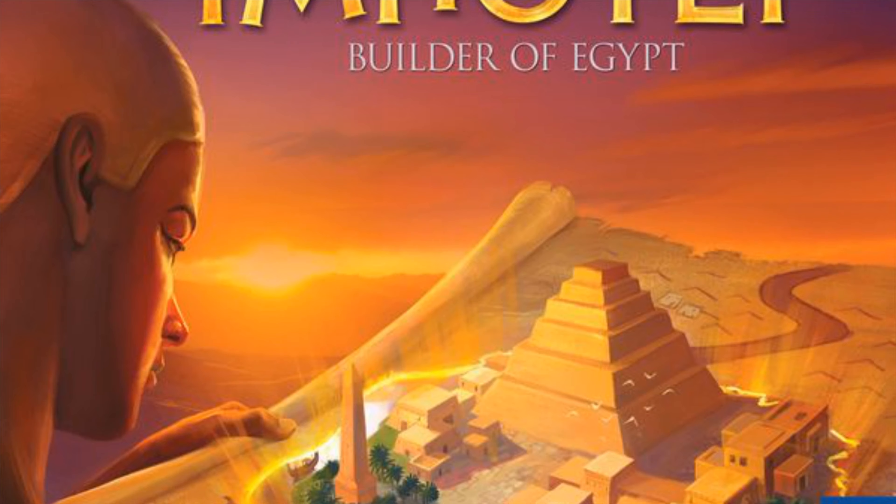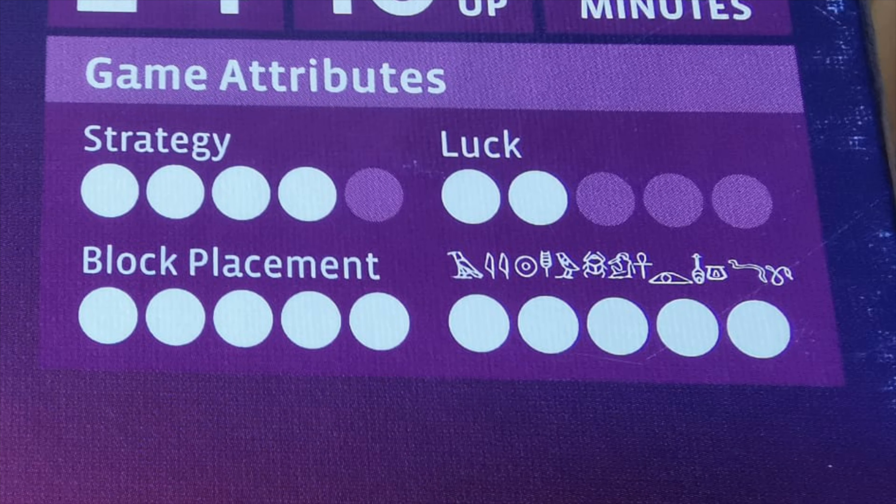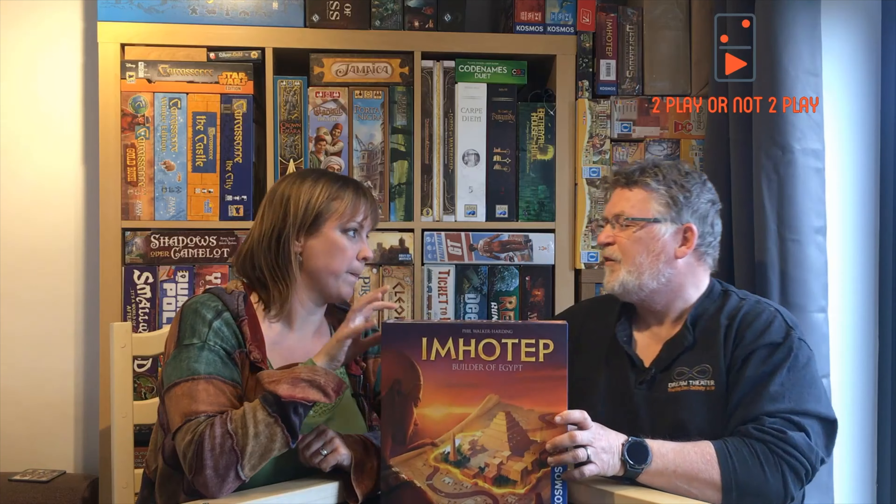Today we are looking at Imhotep. All things Egyptian are lush — we love it. This is a two-to-four-player game by Cosmos. I noticed something I'd like everyone to comment on: it's got hieroglyphs. I'd like to know what they actually mean, so if you know, please comment. So this is a great Phil Walker-Harding game — I love this designer. This is a sort of area majority and set collection game.